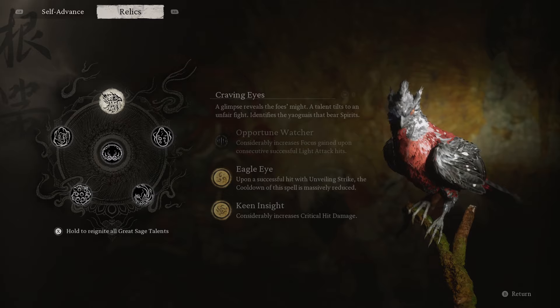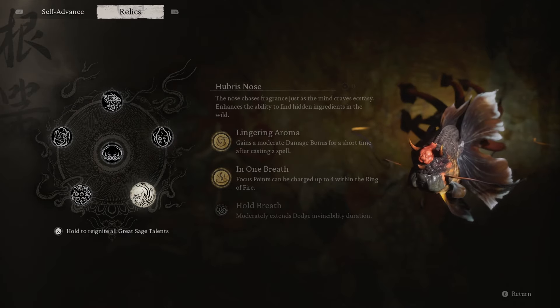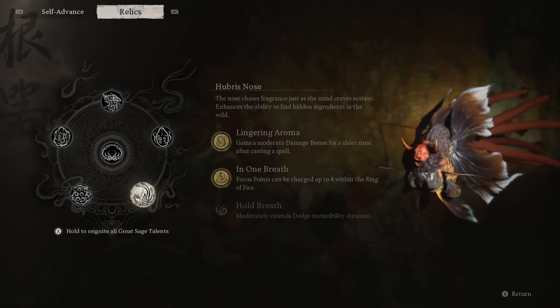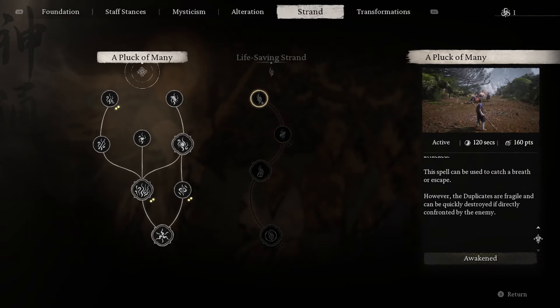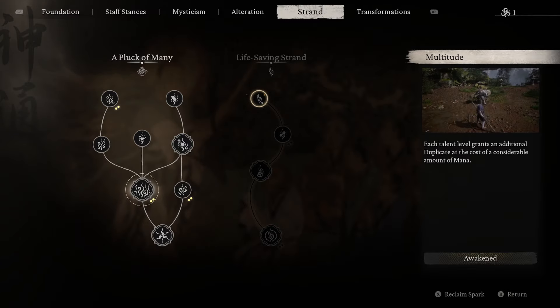For relics and skill tree: in the first relic category, highest priority is crit damage boost; Cloud Step cooldown reduction is okay but most things will die before your second Cloud Step anyway. In the second relic, highest priority is the attack increase after perfect dodge, then varied combo iframe increase since we aren't using Rock Solid at all. In the third relic, the big priority is In One Breath — which lets you charge to four focus points in heavies while standing inside Ring of Fire — then Lingering Aroma for a damage boost after casting. The final New Game Plus relic of duplicates copying big attacks is of course the main hinging factor of the build.